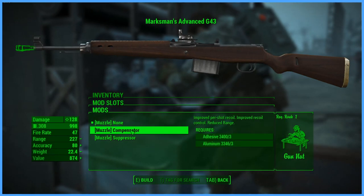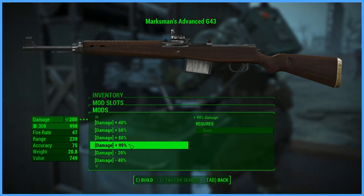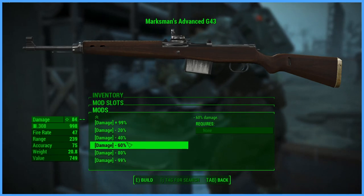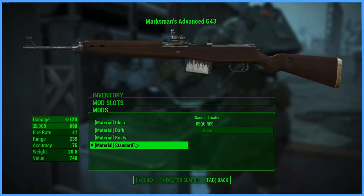For muzzles, you have none, a compensator, and a suppressor. You do have the option to change the damage modifier up to 99% or include a negative 99%. For material, you have clear, dark, rusty, and standard.